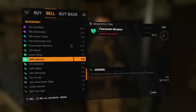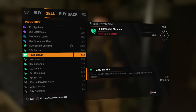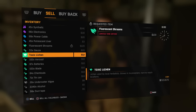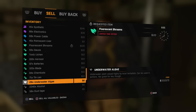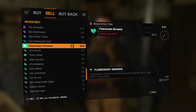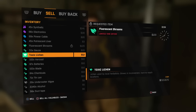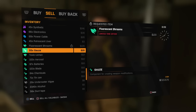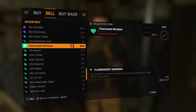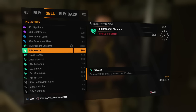When you start the game, the requested item of the day — there are only three items that this man wants to buy from you in the beginning of the game: fluorescent shrooms, toxic lichen, and underwater algae. We're going to ignore underwater algae because of its low value. So today we're going to talk about toxic lichen and fluorescent shrooms.